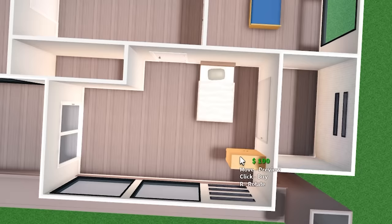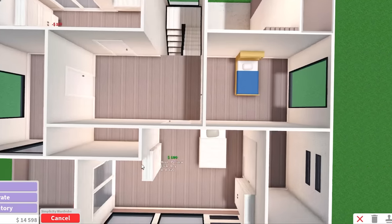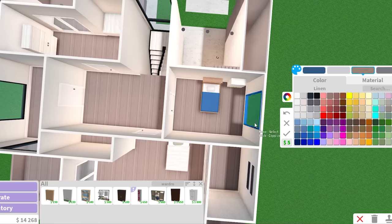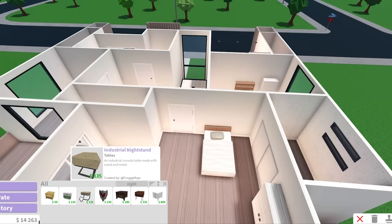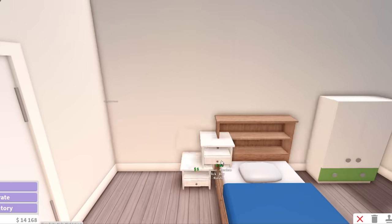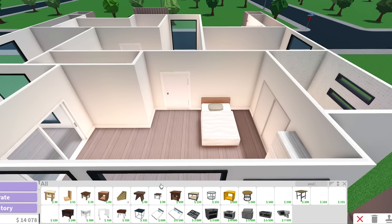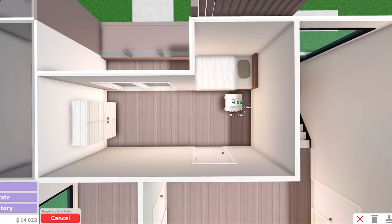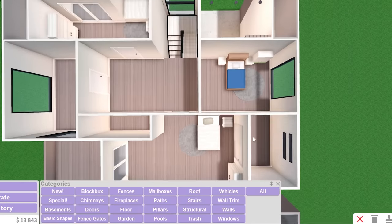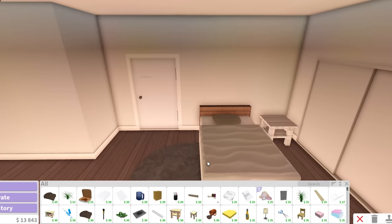Next up we need a wardrobe — simplicity wardrobe here. I'll recolor it to make it look prettier, then place it in the other rooms as well. The kid gets a kid's wardrobe — it's literally more expensive than the simplicity wardrobe. I'm kind of doing all three bedrooms at once. The child gets a simplicity kids nightstand — I actually gave the kid two nightstands. For the other rooms I'll go with an end table. Let me grab this carpet to put underneath each bed because everybody wants carpet in the bedroom. We got 13k.